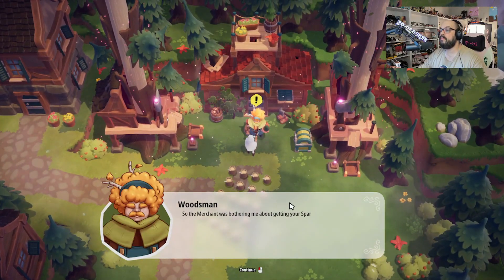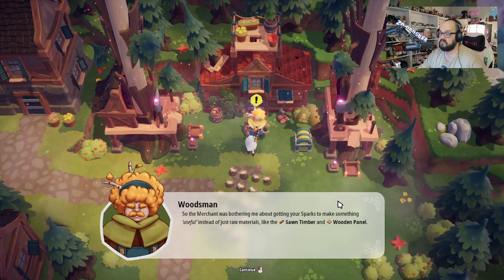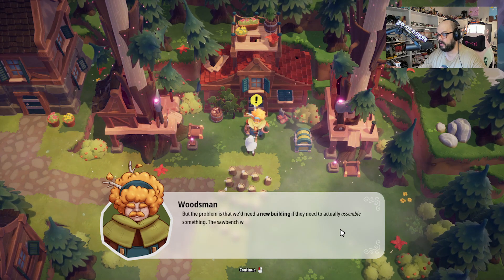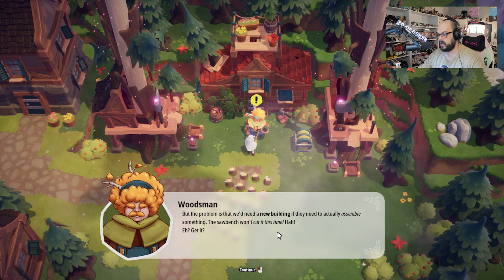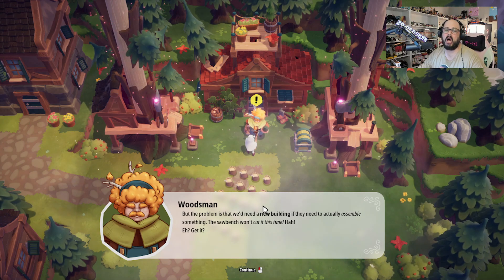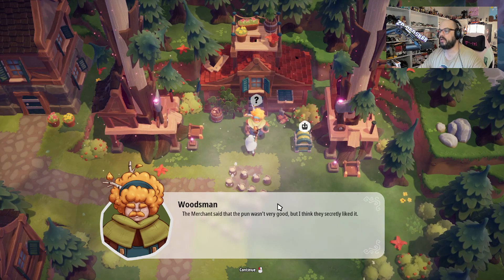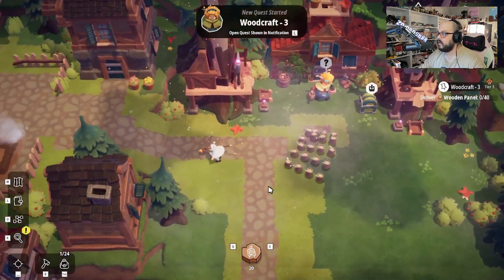So the merchant was bothering me about getting your sparks to make something useful instead of just raw materials like the sawn timber and wooden panel. What the problem is, is that we needed a new building if they need to actually assemble something. The saw bench won't cut it this time. Get it? Because it's a saw bench — it cuts! All right, so we need 40 wooden panels for this dude, and he'll give us a workshop, which is pretty cool. The merchant said the pun wasn't very good, but I think they secretly liked it.